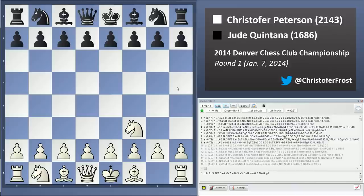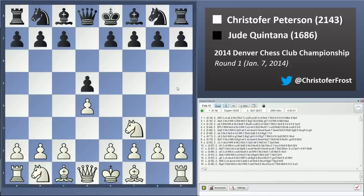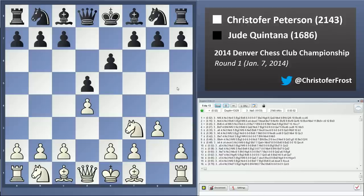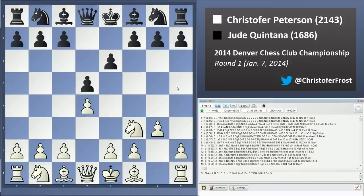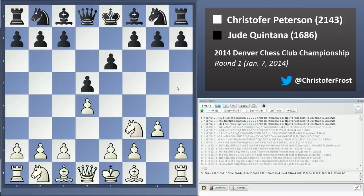I went Nf3, d5, d4, e6, g3. One of Colorado's newest masters — although he recently moved to Hawaii — played the Catalan religiously. I've found it to be useful in maintaining an initial advantage against just about any opponent. I've been playing it more and more and I've found myself liking the resulting positions incrementally more each time.